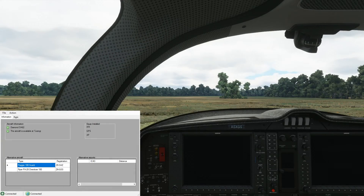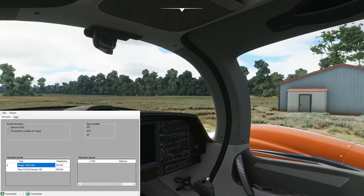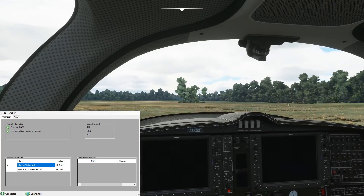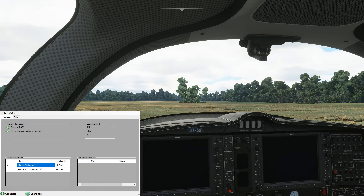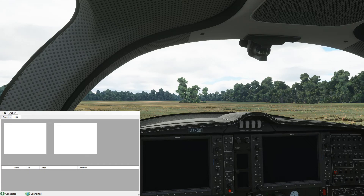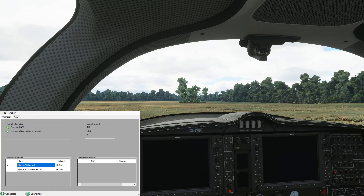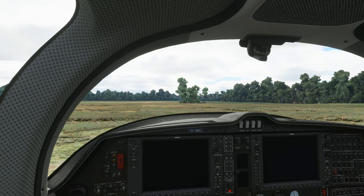Welcome on board the Diamond DA62. We're on the ramp here where we left off, loading up the people from the shed over there. Our aircraft is showing on the ground and available, so we're going to go ahead to the action menu and start our flight, load up those five passengers, and get underway.